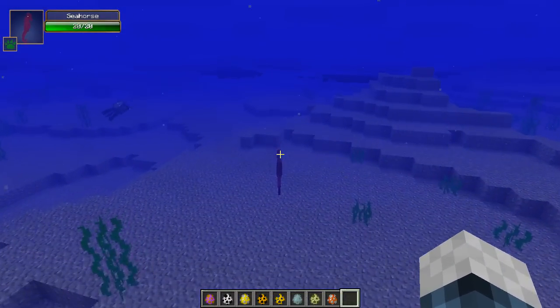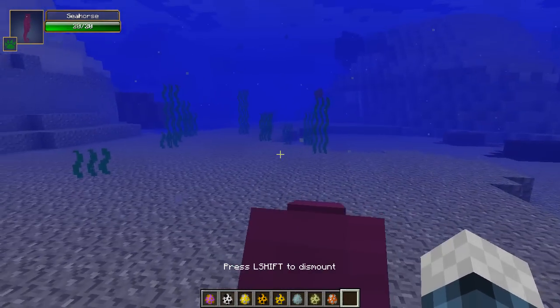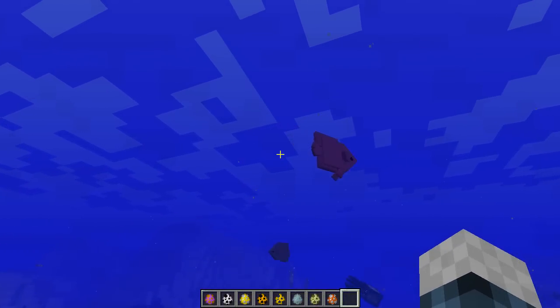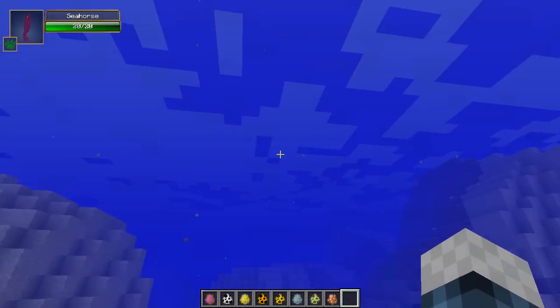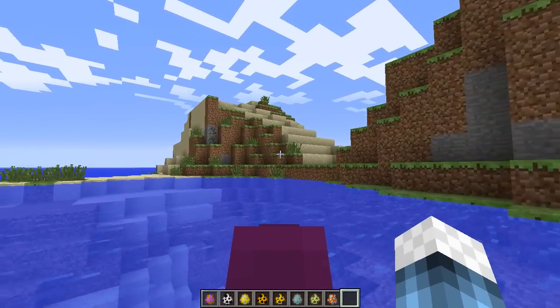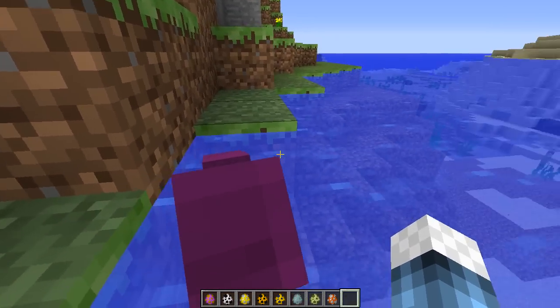Look how fast they are! It's worth doing though — once you've tamed one they're incredibly fast. And once tamed, the direction you look is the way they'll swim. If I look up he'll swim up; if I look down he'll go down. It's a great way to travel through the oceans nice and fast. You can park them on land if you wish for them to die, so I wouldn't recommend it.